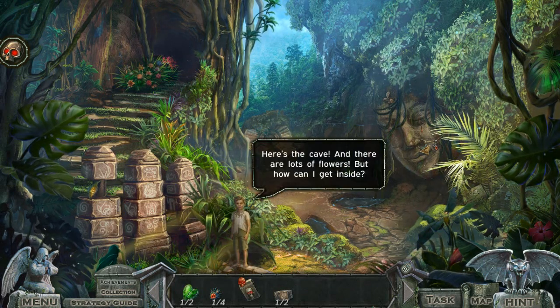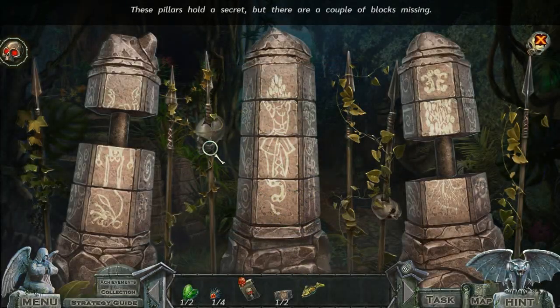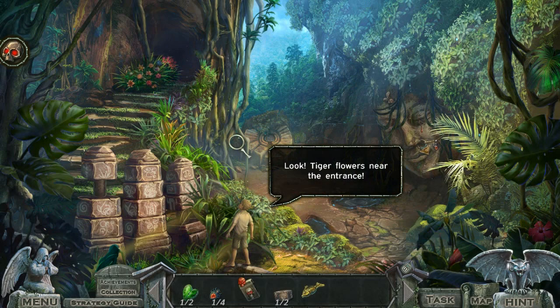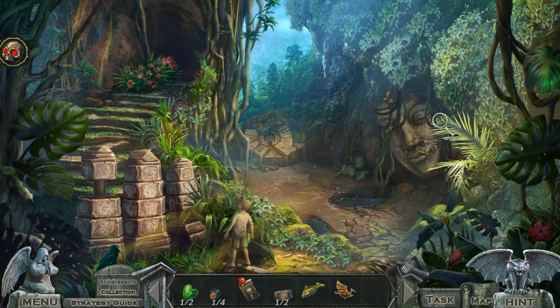Here's the cave! And there's lots of flowers! But how can I get inside? By not dying this time? Please? These pillars hold the secrets, but there are a couple of blocks missing. Look — tiger flowers near the entrance! Need one of those — or a couple, actually.